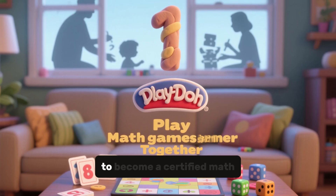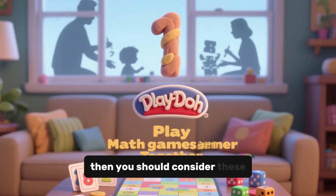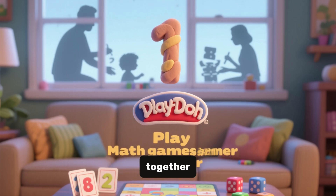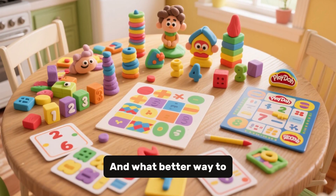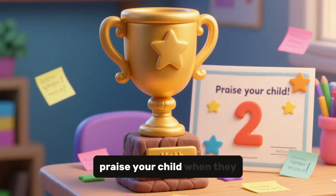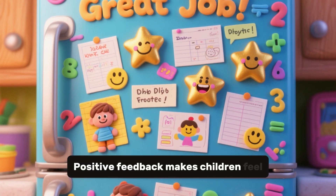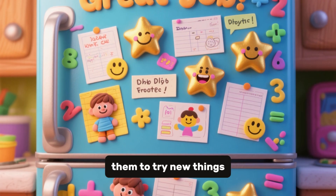If you want your child to become a certified math expert, then you should consider these two things. Number 1: Play math games together. Learning should be fun, and what better way to learn than playing? It will boost their interest in mathematics. Number 2: Praise your child when they do well. Positive feedback makes children feel good about themselves and encourages them to try new things.